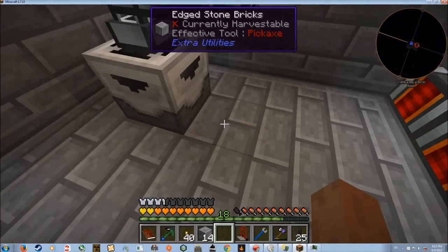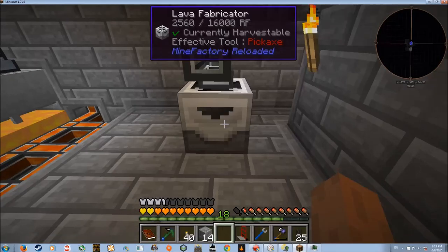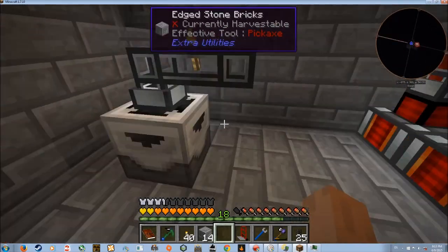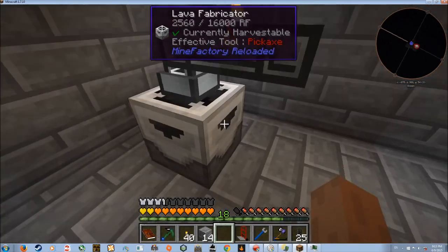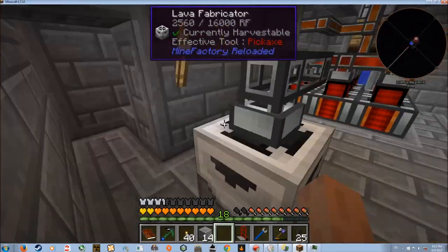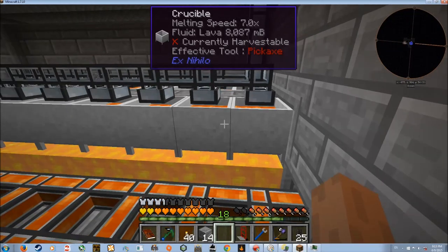For testing purposes, I tried using the lava fabricator, which takes power and makes a small amount of lava — about 20 mb per operation. I spawned in a generator, slapped it against it to power it, and put a bucket of lava in just to see if it would work renewably, one for one. It was close, but slowly over time the lava produced was less than it needed to keep going indefinitely. So I'm scrapping this idea, because the lava dynamo system is still superior since it doesn't require power.